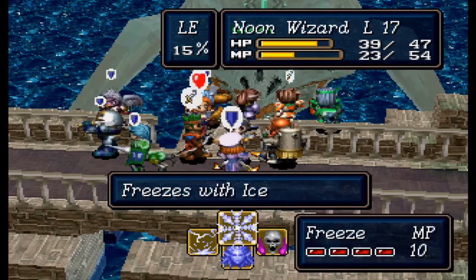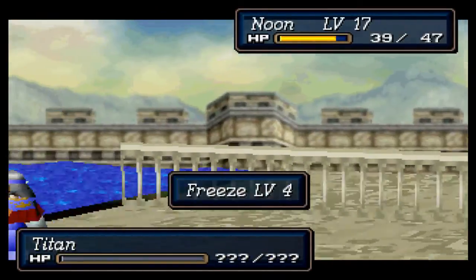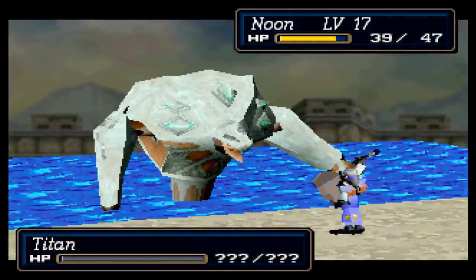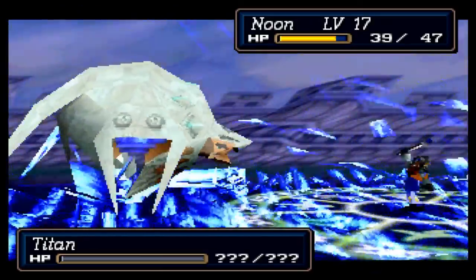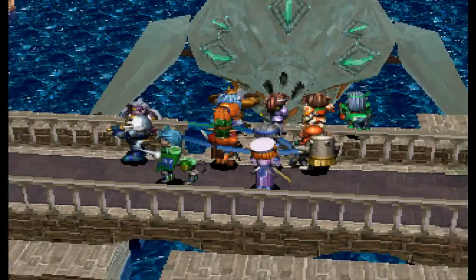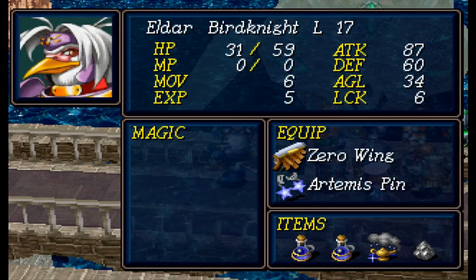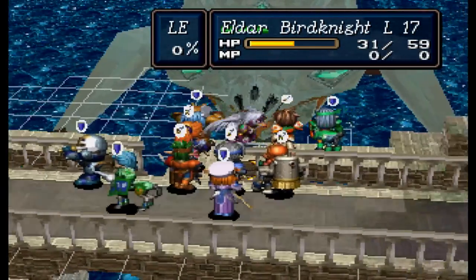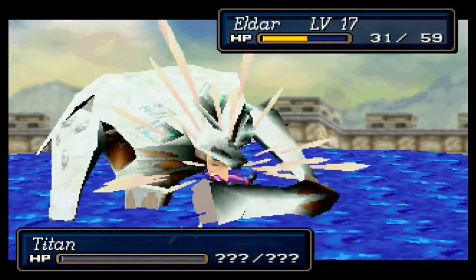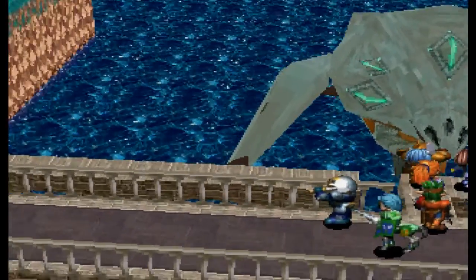Is it worth switching back to the other accessory? It's just plus one luck, plus two defense — it doesn't really matter. We can just keep the magic ring equipped for now. Not as much damage as I was hoping. Eldar is a little bit beaten up — I'm hoping she gets an HP draining special. We did not get that lucky. Maybe use a potion or something.